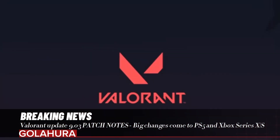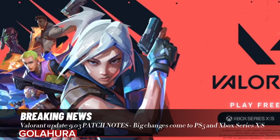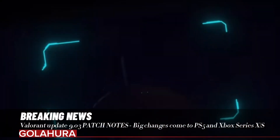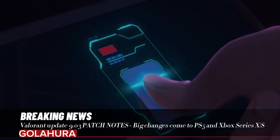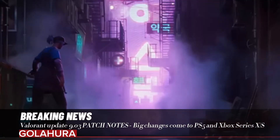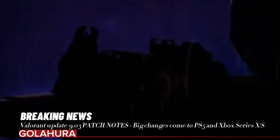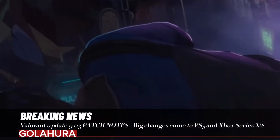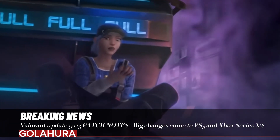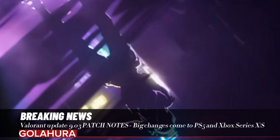Sage's Barrier Orb placement preview now also shows up on the mini-map. Performance Updates: Improved the performance of ISO's Kill Contract ability. Bug Fixes — General: Fixed issue where opening menus would reset your toggle crouch/toggle walk state. Gameplay Systems: Fixed a bug where pinging guns on the ground was not displaying the gun's name in the text feed. Fixed a rare bug that resulted in the defuse timer showing up as '-00.00' if the spike was defused as the round timer hit zero. Fixed an issue with ability icons not appearing on the mini-map as an observer. Fixed an issue where in certain scenarios you can see an enemy but they don't appear on the mini-map. Fixed an issue where damage dealt is overlapping the combat report widget. Fixed font size readability issues with combat report in certain languages.